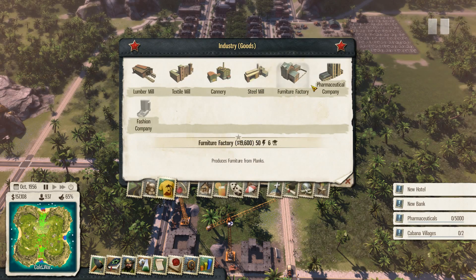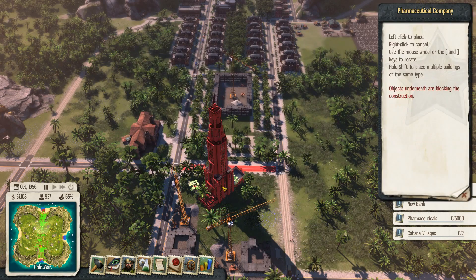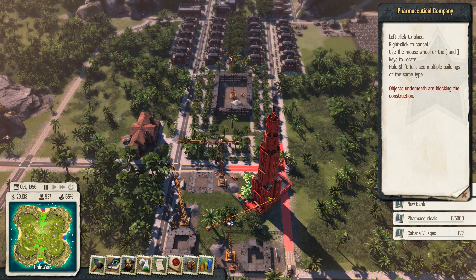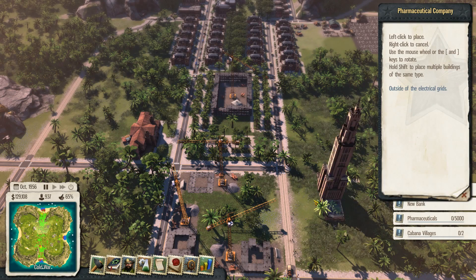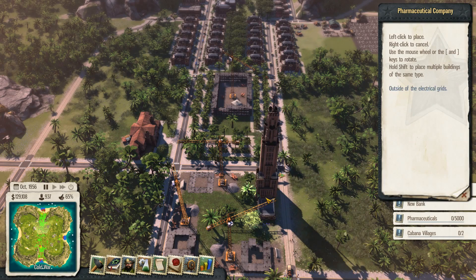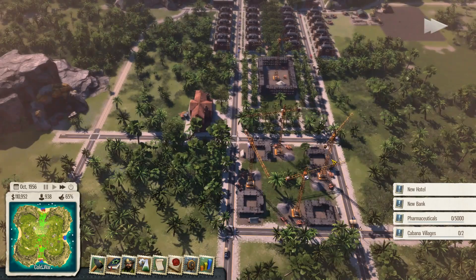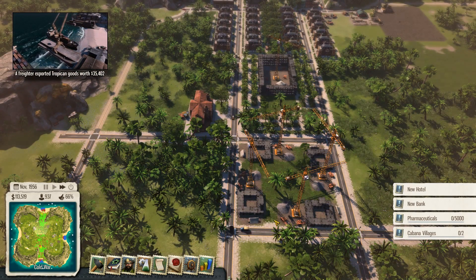And then go back to industry. Pharmaceutical. And then pop that one there, and then that one. I went the wrong way. There. That one there. Cool. That's an interesting kind of layout. And then I've got room if I want to put something in the middle.